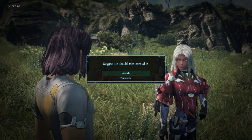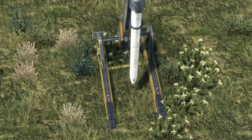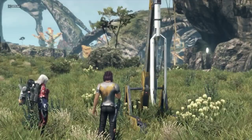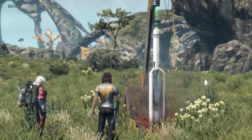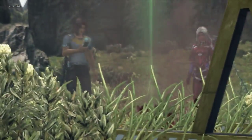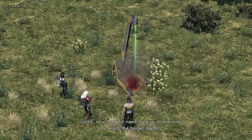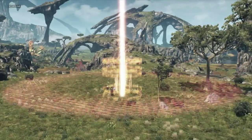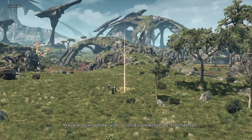I can't read. Suggest Lynn should take care of it. Nah, I'mma do it. I don't have to do it on the Wii U pad. I am a champ at getting it in the hole. Now we just need to give it a minute to reach the target depth. I keep interrupting Alma. I apologize. And installation complete. We are now online with a solid connection to FrontierNav.